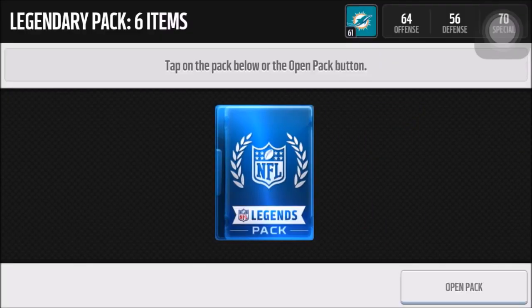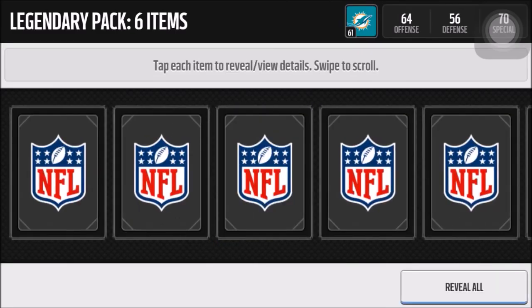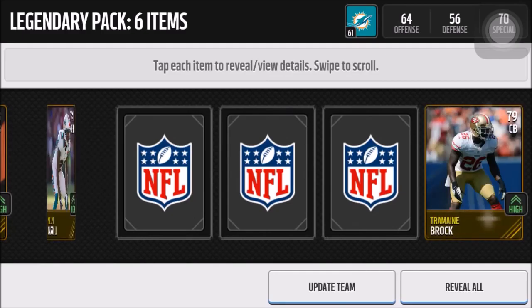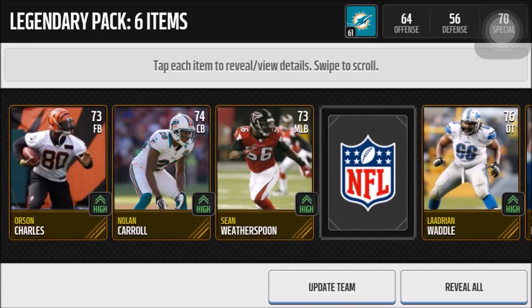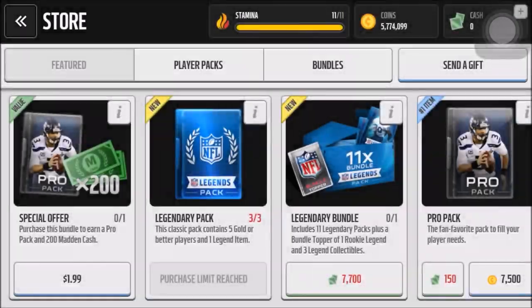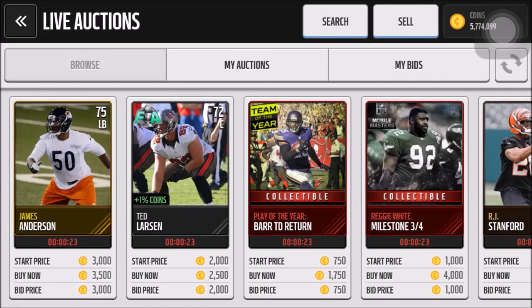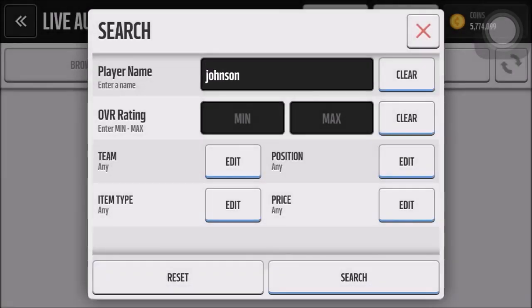Glad that I got to finally pull a legend that's worth something on camera. Still haven't pulled like an elite legend on camera yet but I will definitely take that Calvin. Let's see if we can end it with another rookie legend. We get a Franco Harris collectible, so not too good. But that Calvin — we are going to look that up right now because I'm actually not too sure. I'm guessing it still goes for 500k, maybe even more than 500k.